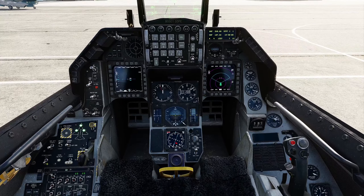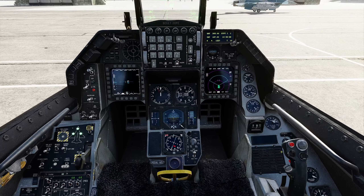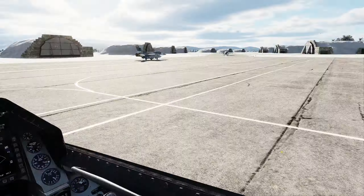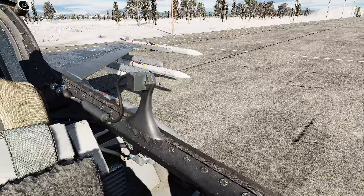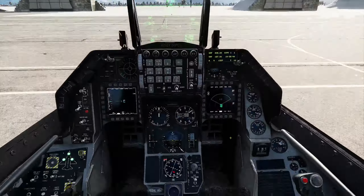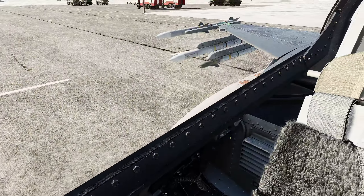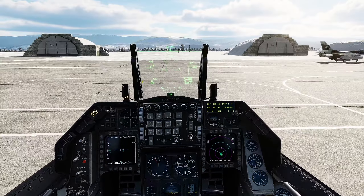So you can go to cat 1 and you get the master caution and stores config light down here. Cat 3 — they turn off. Now you're only going to see this when you've got a really heavy loadout, an air-to-ground loadout, three bags, things like that. Right now I've got two wing bags and a centerline — a full cap loadout.